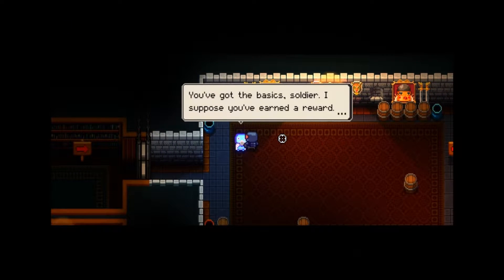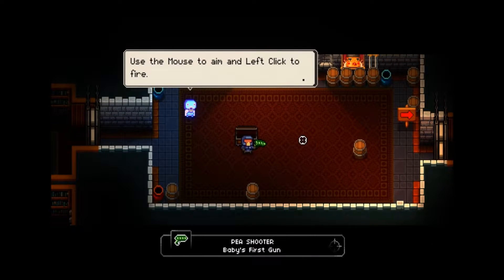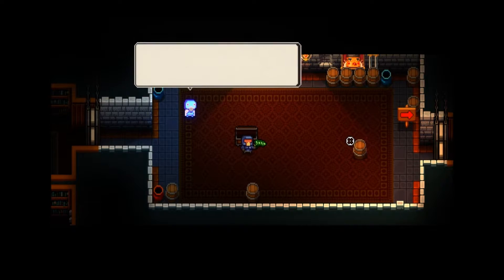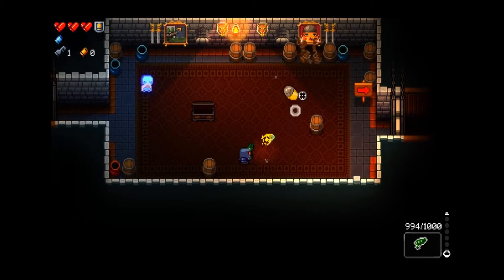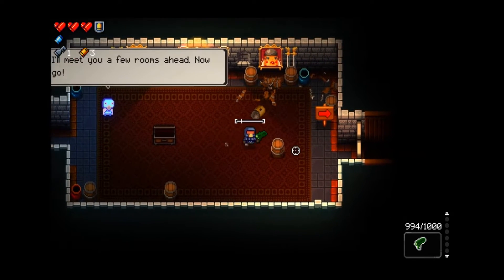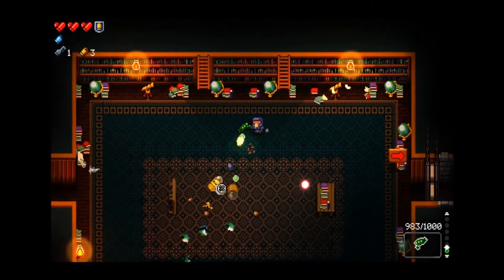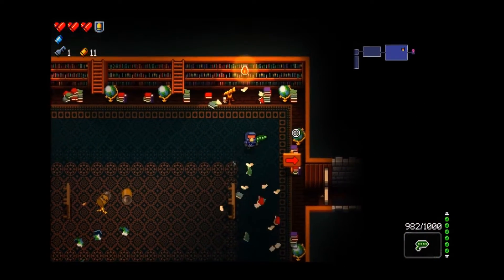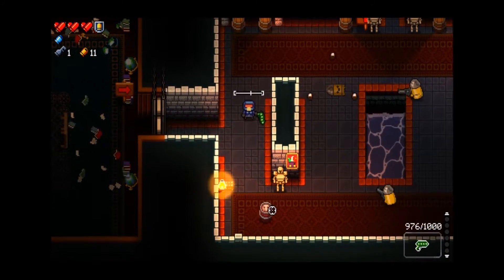'You've got the basic soldier. I suppose you've earned a reward - a gun befitting your stature and experience. Go on, open it.' It's the pea shooter - baby's first gun. So we can aim, reload. 'One of the gungeon's natural inhabitants - cruel, savage, and bloodthirsty. Now kill him.' Cold-blooded - truly ruthless. 'The next rooms will be real gunfights, kill all the enemies in each room and the doors will open.' The environment and aesthetic of this game is beautiful.